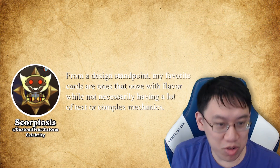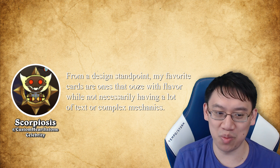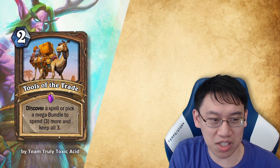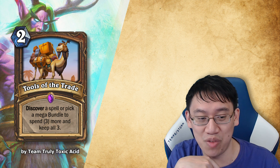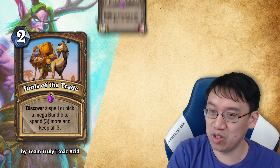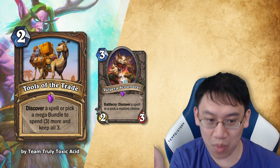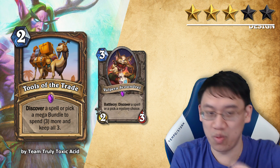We have another community celebrity, Scorpiosis. From a design standpoint, favorite cards are ones that ooze with flavor — and flavor is certainly extremely important. I have rated cards that mechanically aren't that great but have really good flavor with higher ratings in the past. First up, Team Truly Toxic Acid with a Druid spell named Tools of the Trade: 2 mana, discover a spell, or pick a Mega Bundle to spend 3 more and keep all 3. The idea is kind of similar to Vilespine Slayer — you're getting 3 options and then have a 4th option where you can spend extra mana to keep all the cards. A unique mechanic we haven't seen anywhere before. Design 3 stars, balance 4 stars.